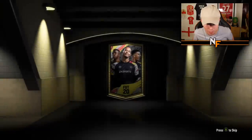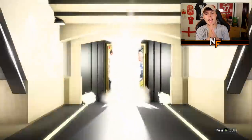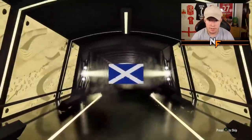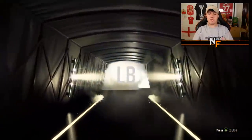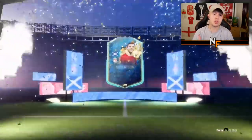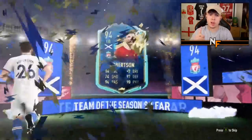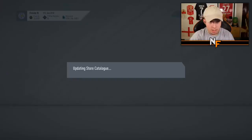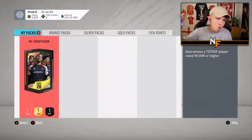Here we go, number two for Lando, number eight overall - can it be a big boy? It's going to be Andy Robertson. Hey, that's not bad - good rating, and if you don't want to use him, also a good left back option. That's a decent pull.